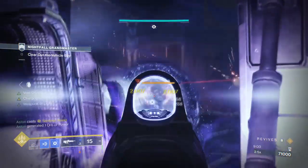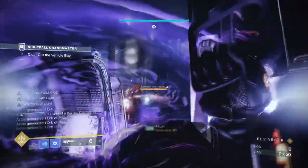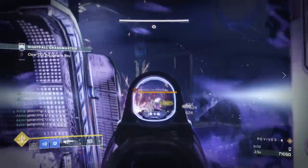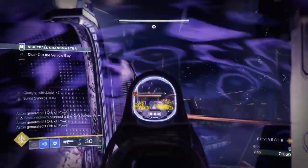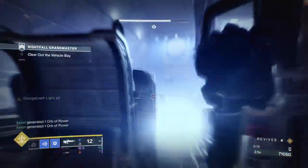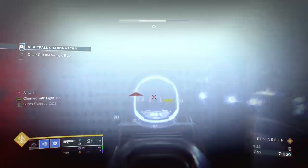This may seem like overkill at first since a glaive with near max shields is enough, but in the case of Grandmaster Nightfalls you want as much defense as possible no matter what you're up against. This setup will reassure you so that if you do get hit by a sniper shot, for example, instead of it outright killing you, you have more ways of surviving it. It's mainly there to make sure you can tank as much as possible even when your guard is down.